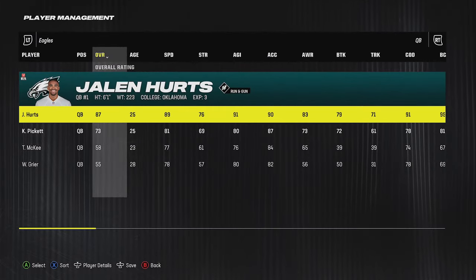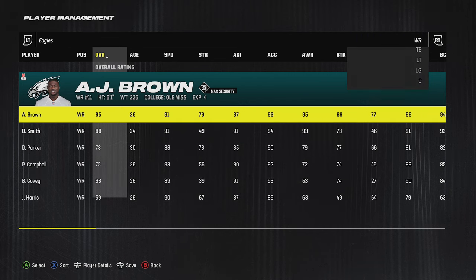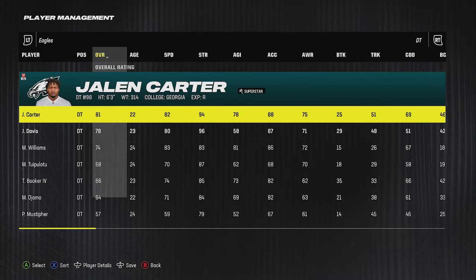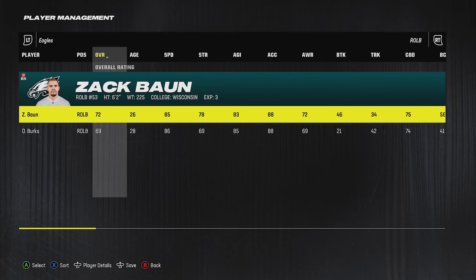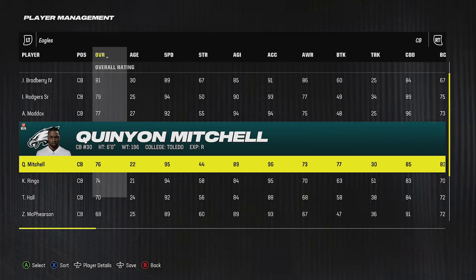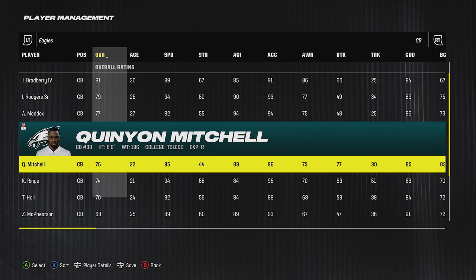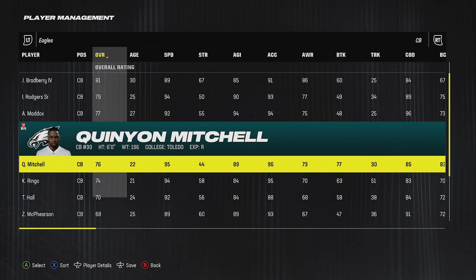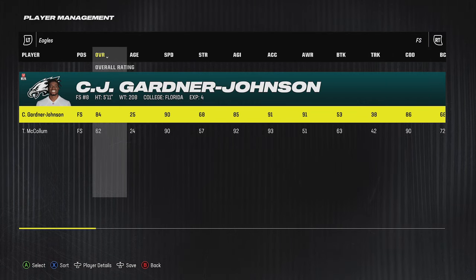Next are the Philadelphia Eagles, who made huge headlines signing Saquon Barkley to join Jalen Hurts, AJ Brown, DeVonta Smith, and Dallas Goedert — just tons of weapons with a really strong offensive line. On defense, they added Devin White, a linebacker with 91 speed. In the secondary, they drafted Quinyon Mitchell, who ran a 4.33 and has around 95 speed, plus Kelee Ringo at 6'2" with 94 speed — cornerbacks of the future. They also brought back CJ Gardner-Johnson, making this a very solid team for Madden 25.